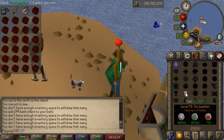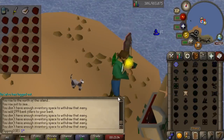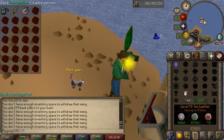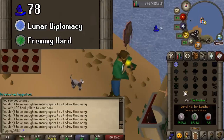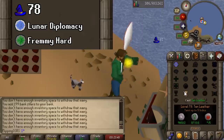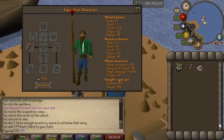If you want to train magic but make a bit more money per hour, a really great option is the tan leather spell on the lunar spellbook. This spell is incredibly strong, though it does have a few requirements: you need to complete Lunar Diplomacy, the Fremennik hard diary, and have 78 magic. It is definitely worth unlocking if you want a profitable way to train magic. The setup is similar to the Degrime spell — in your inventory you're going to have astral and nature runes in a rune pouch.